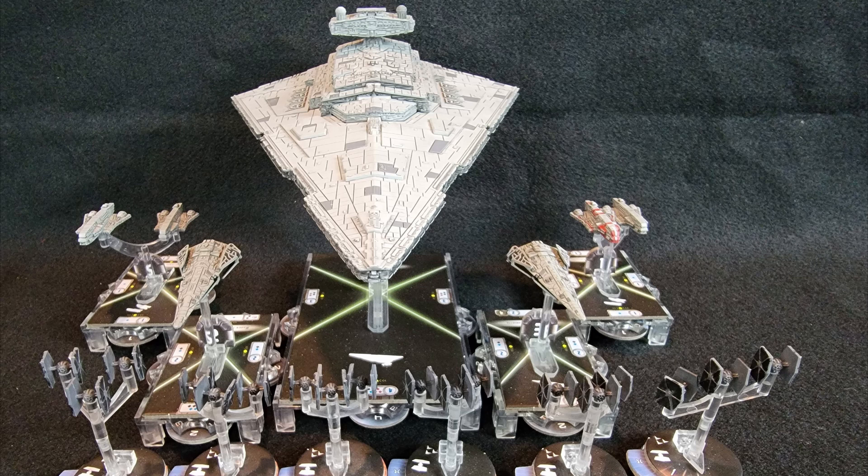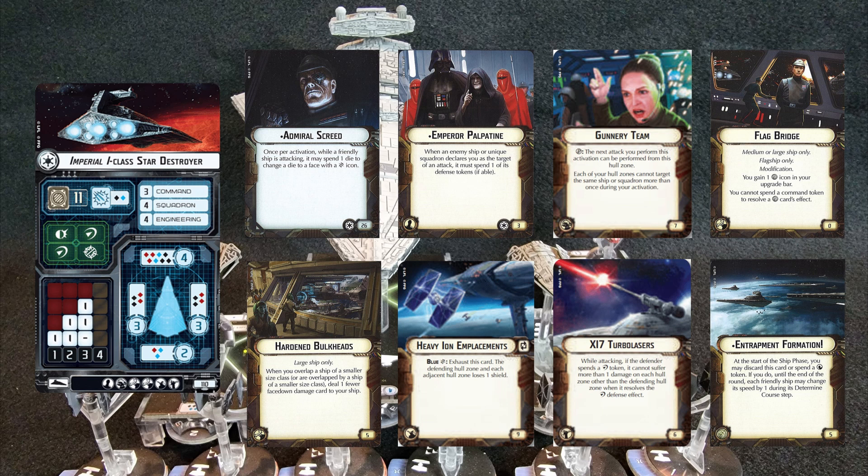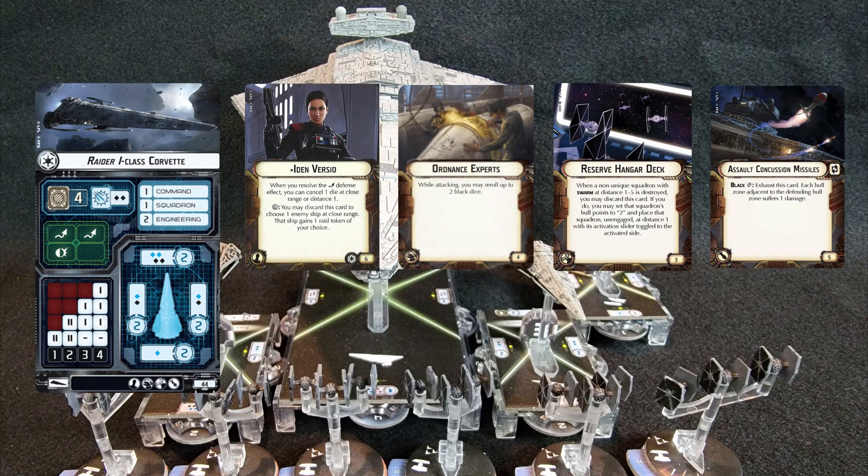Coming in at 400 points is my Admiral Screed list. He is on an Imperial I-class Star Destroyer with Admiral Screed, Emperor Palpatine, Gunnery Team, Flag Bridge with Entrapment Formation, Hardened Bulkheads, Heavy Ion Emplacements, and XI-7 Turbolasers. I have two smaller ships — both Raider-1 Corvettes. The first Raider has Iden Versio, Ordnance Experts, Reserve Hangar Deck, and Assault Concussion Missiles.